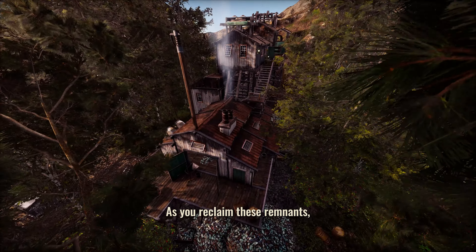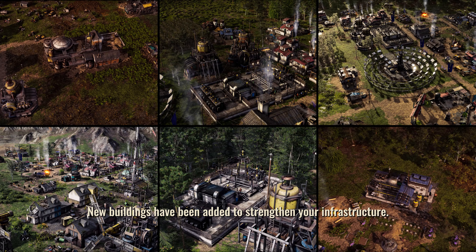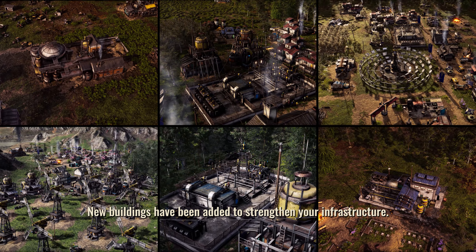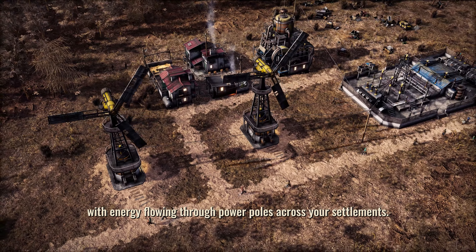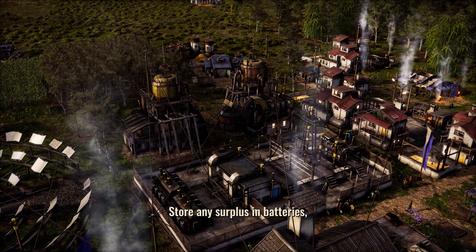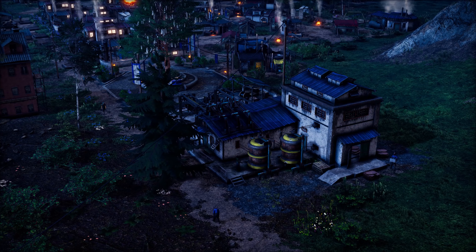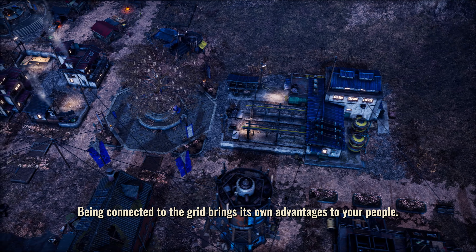As you reclaim these remnants, you'll also have the means to power your settlements. New buildings have been added to strengthen your infrastructure. Power plants and wind turbines can be linked to relay stations, with energy flowing through power poles across your settlements. Power plants store any surplus in batteries, ensuring your grid can withstand whatever comes next. Being connected to the grid brings its own advantages to your people.